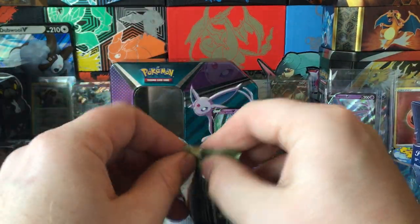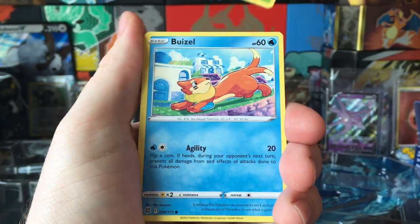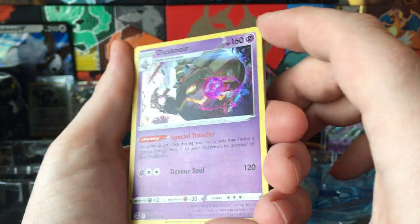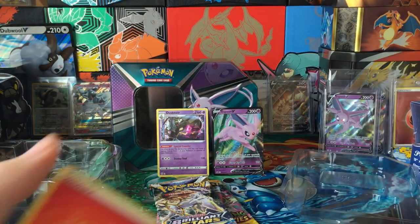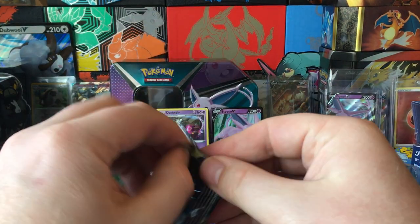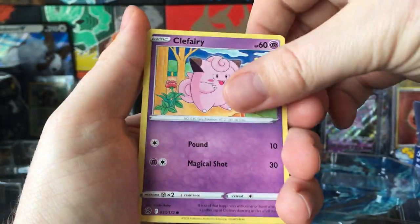Going into Brilliant Stars. Mincino, Carablast, Beusel, Haluka, Thrill, Braylon, and Dusknoir Hollow. The coloring on that tin is really nice. Carablast — I feel like you always start with Carablast.